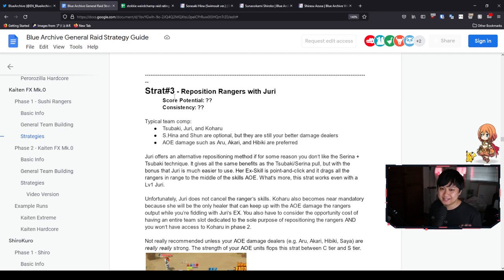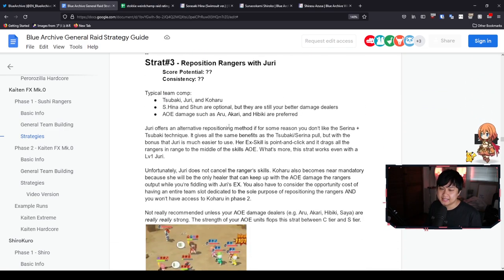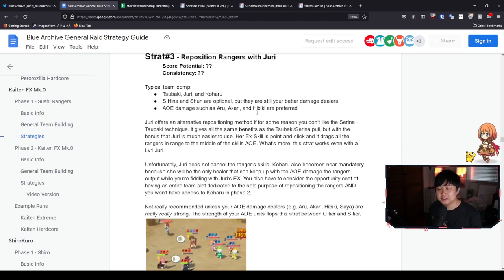Korsu also mentions a third strategy where you can reposition the Rangers with Juri — essentially the same idea as using Tsubaki and Serena to pull them together, except using Juri instead. I'm personally not going to go through this strategy as I think the above one is a bit more superior. If you want to read it or try it out, all of these guides are linked in the description below.